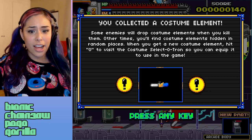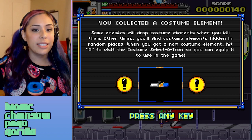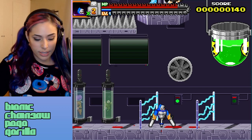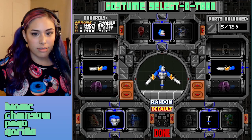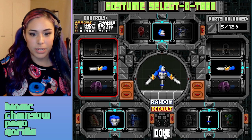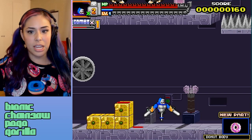A costume! You collected a costume element. Some enemies will drop costume elements when you kill them; other times you'll find costume elements hidden in random places. When you get a new costume element, hit O to visit the costume selectotron so you can equip it. Let's go to O — is it zero? Oh, it's O! Let's see, can I randomize? We don't have very many costumes. Oh, I got a new costume — look at this, I am wearing a donut sweater today and I didn't even know! I love that we can customize this.